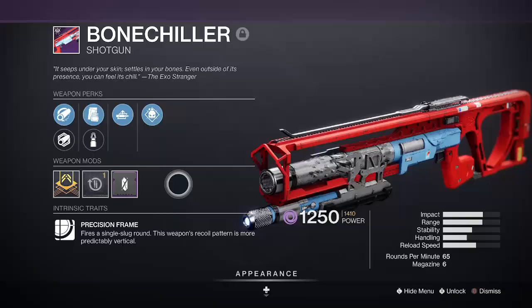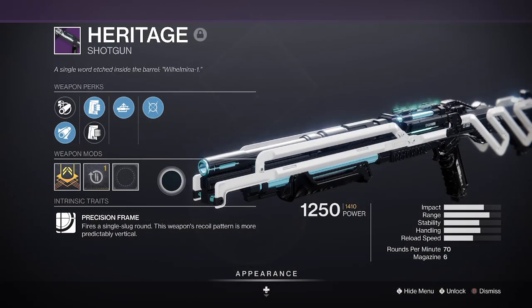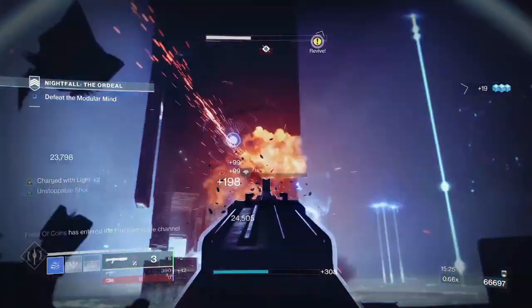Pick any shotgun as your kinetic or energy weapon of choice, with Bonechiller, First In Last Out, or Heritage being top choices — especially with Vorpal or Reconstruction.